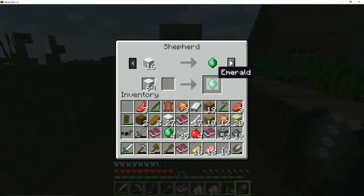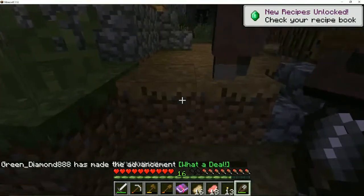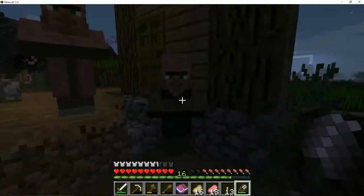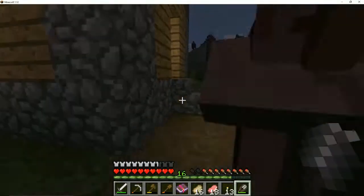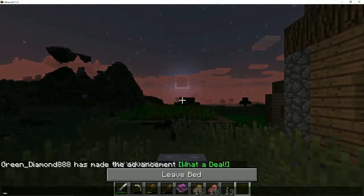Here you go - I've got eight emeralds. Here's some more, I've got nine emeralds now. What's your new trade? You've got all sorts of wool, so if I need to buy wool I can come to you. I've got nine emeralds. It's also becoming nighttime so I need to put down a bed - there we go.